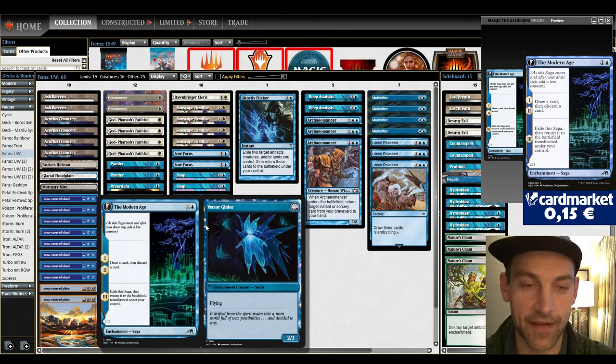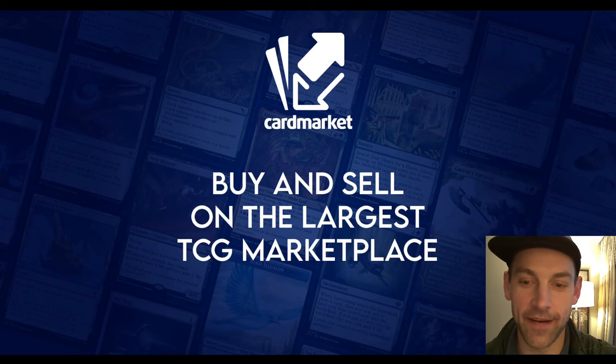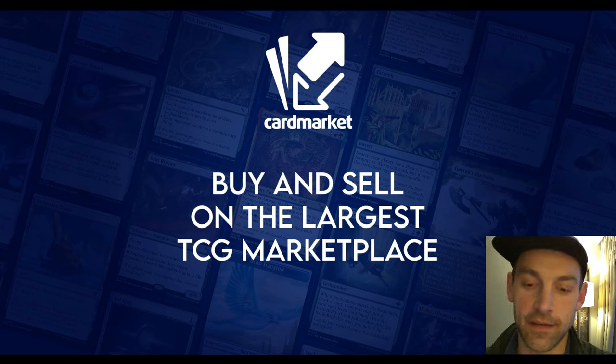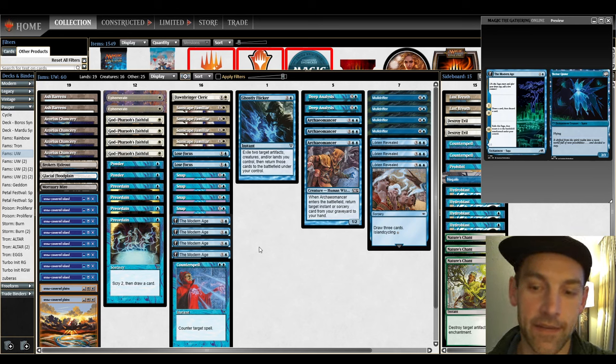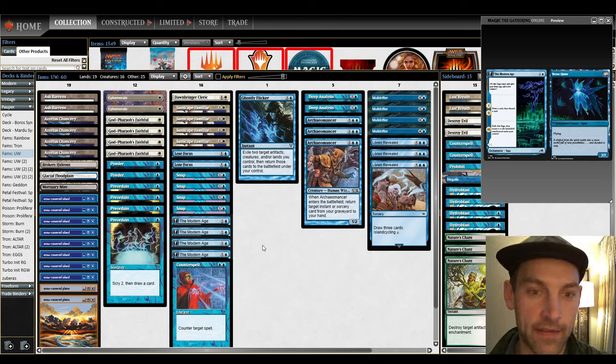Let's see in this league why a 2/3 flyer is a super boss thing for Familiars. This video is brought to you by cardmarket.com — check them out for building your battle box or whatever cards you need for your tournament. They're the largest card seller of Magic in Europe. For sideboard guides on Familiars check out my Patreon. There's also the Pondering Pauper podcast. Make sure to like and subscribe, and leave me a comment.